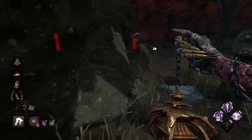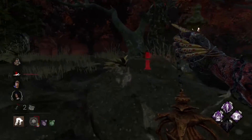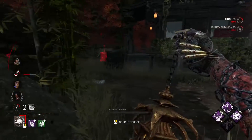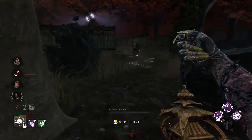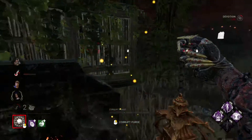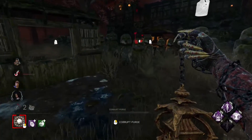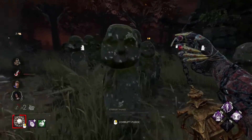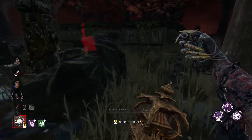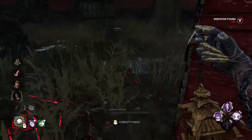If you didn't know - if you stun a Plague while she's in her Corrupt Purge, which is the red one that downs you, you lose your power. Most Plagues will sometimes respect pallets like that, but it feels nice to just be able to go through them and not care because I had Hex Blood Favor to fall back on. I know the Yui cleansed over there but I'm not sure if she's sticking around. I'm sure the other two are on gens, so I want to go pressure them. Yeah, this is going quick - it's what we wanted though, can't complain.